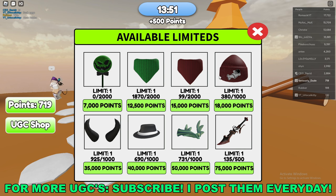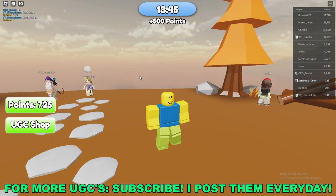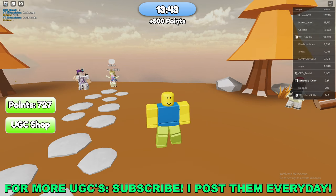They're 35,000 points to claim. To actually get the points, you get 1 point for every second that you're in the game. At the top of your screen, once this timer hits zero, you'll get an extra 500 points.